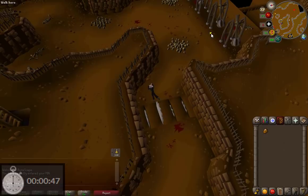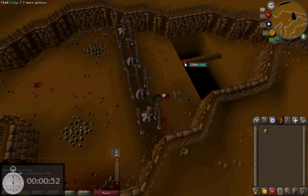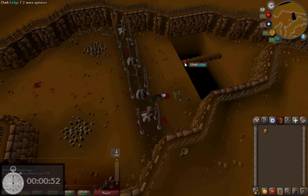Then just run over here to the saw blades and hop across, and then run over to these here. Then walk over the beam.